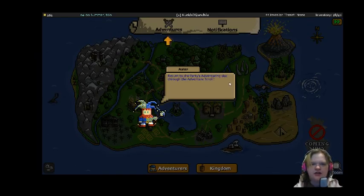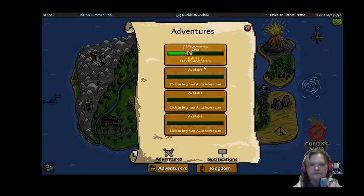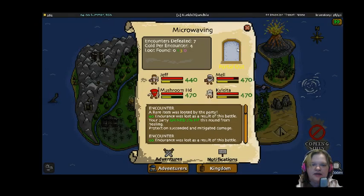Jeff is dead. Return to the party's adventuring slot through the adventure scroll. Click here — this is just like in a dungeon. Click the portal to bring them home. Auto-adventures will complete automatically, though, and no need to go and turn them in to some dull NPC. And here we're going to find out that Jeff is dead.